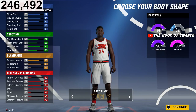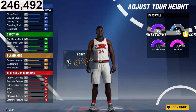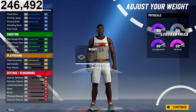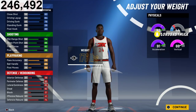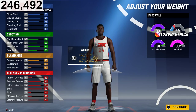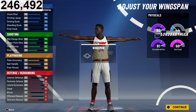We're gonna go burly — always go burly on all your builds. Type 'burly gang' in the comments if you're rocking with your build. We're going to make him 6'5". We're not going to make him the lowest weight — we're going to make him 176. The weight stays the exact same, so 176 it is. Now for wingspan...